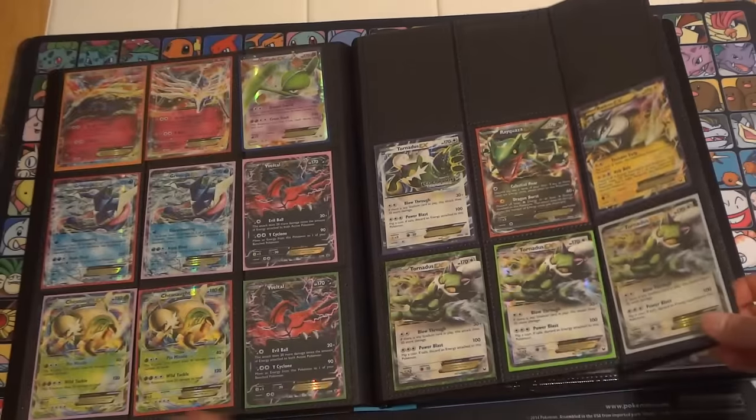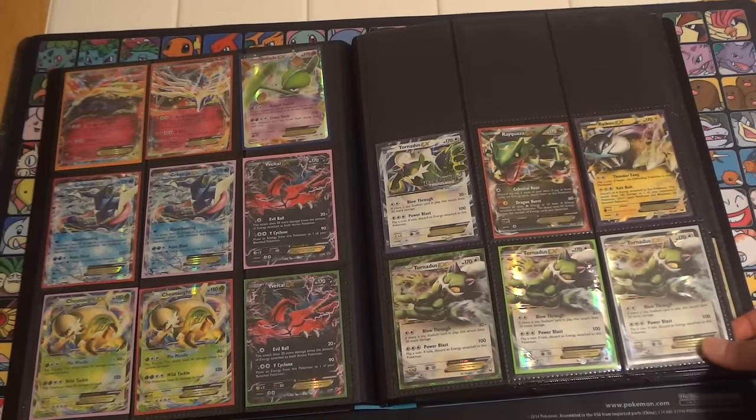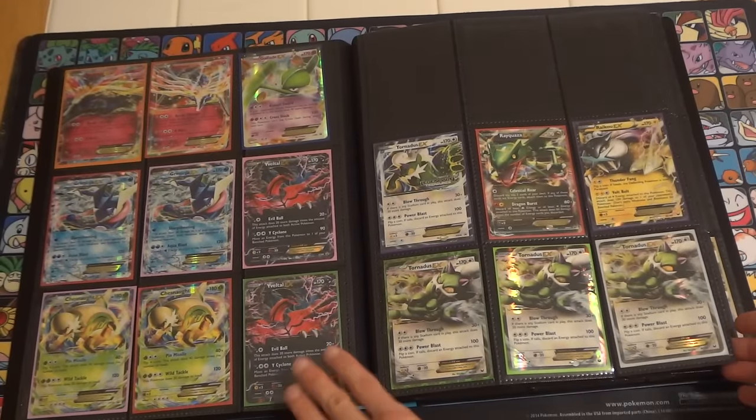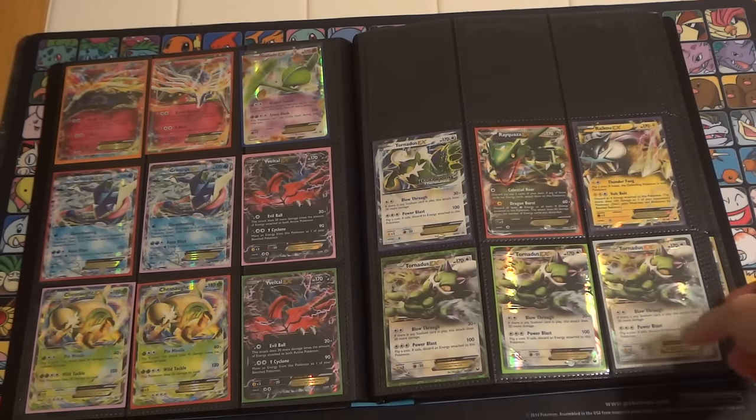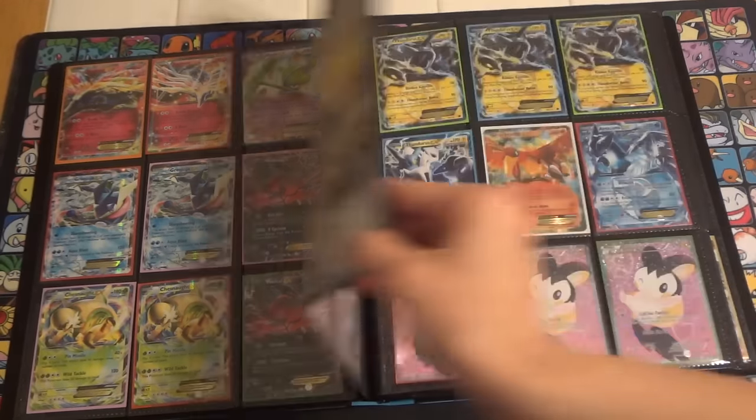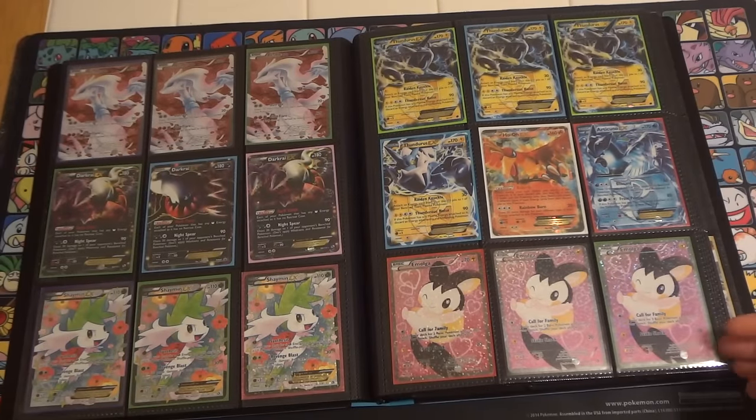We start off with the Standard Ultra Rares. I believe all of these are promos, including that Tornadus EX. Then we get into Expanded Ultra Rares. Standard would be X and Y on, Expanded would be Black and White on.